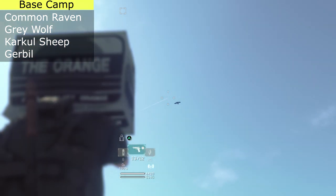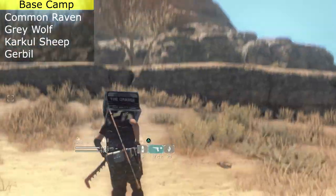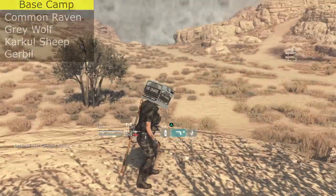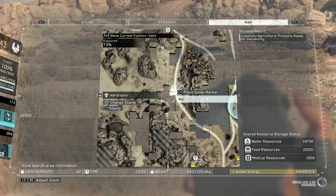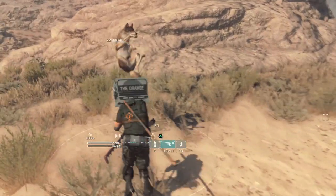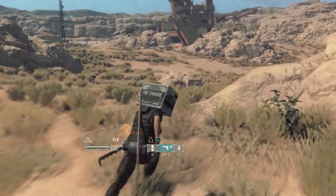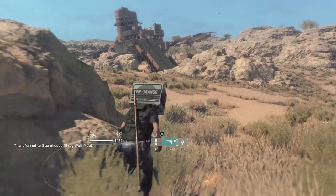The birds you'll find in this area are just common ravens, so shoot one down however you can and pick it up. The last animal in this area is the gray wolf — be careful because they are aggressive, they will attack you, and they usually travel in pairs of two or three, so that's just more meat in your pocket.